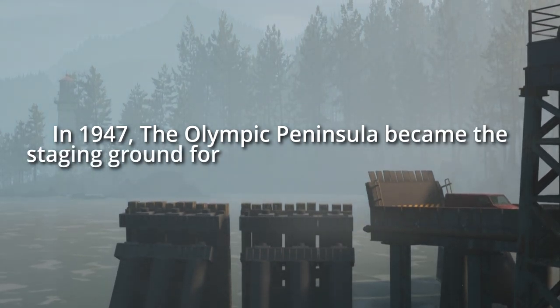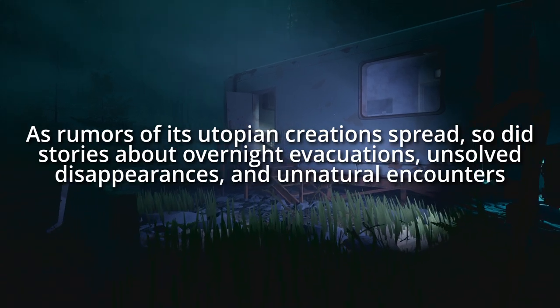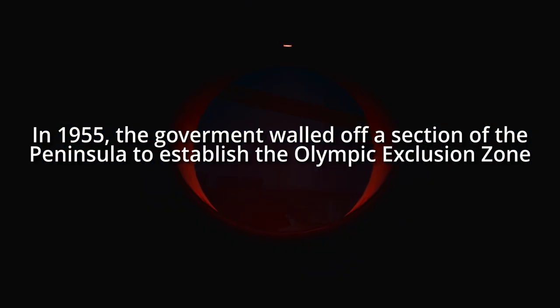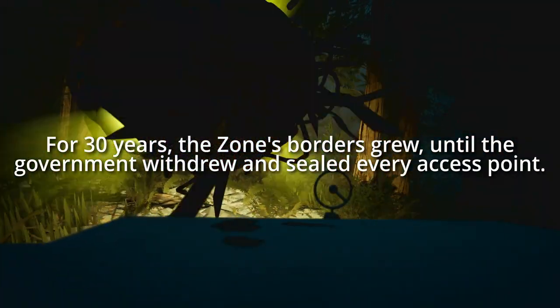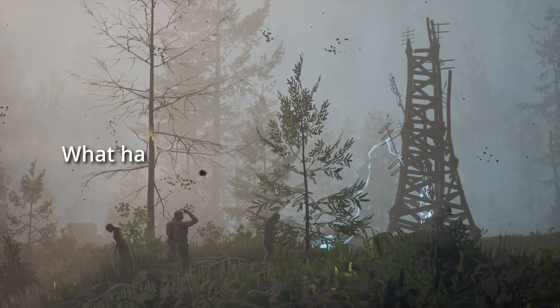Pacific Drive takes place in an alternate timeline where, in 1947, a new promising technology begins research in the Olympic Peninsula. Over the next eight years, weird sightings, disappearances, and overnight excavations create a strange situation where, finally in 1955, walls start going up in this research area, creating the Olympic Exclusion Zone. Over the next 30 years, more walls go up until eventually they seal off all exits and entrances, making it inaccessible to all. There has been no explanation of what happened or what is still happening in that zone. You were unfortunately delivering a package nearby and found yourself within those walls.